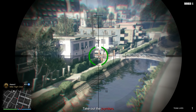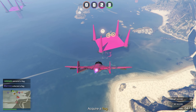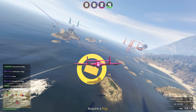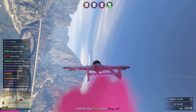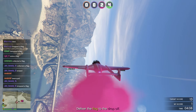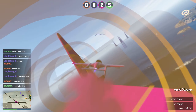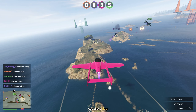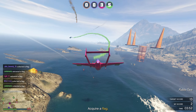Next we have double money and RP on the Stockpile adversary mode. This is one where you're in different teams flying planes, and what you have to do is collect as many checkpoints or capture flags inside your base as possible and have more than the other team — that's how you win. This is a really good RP method because killing other players gives you around 125 RP each. So I definitely recommend doing Stockpile this week.